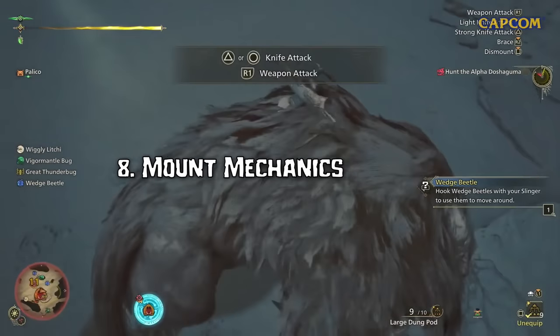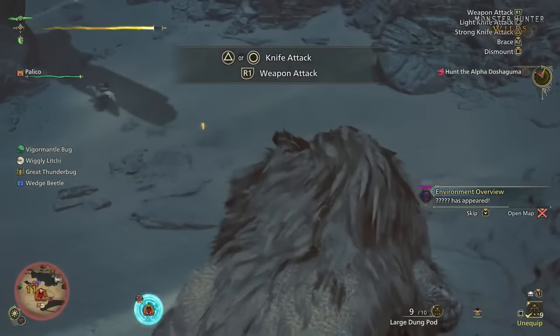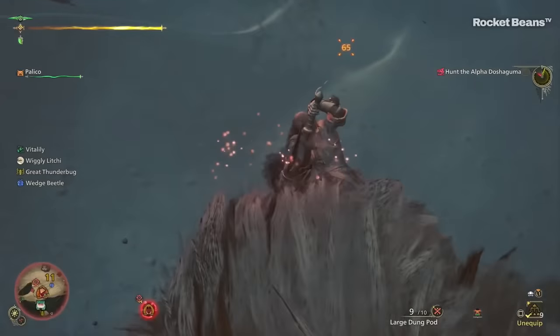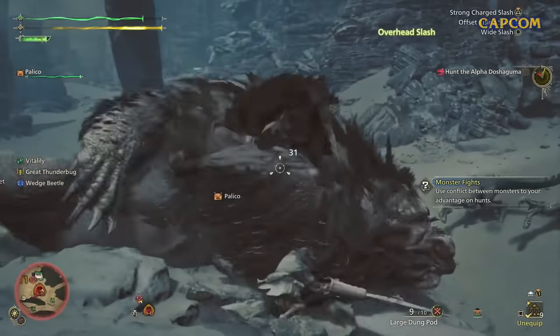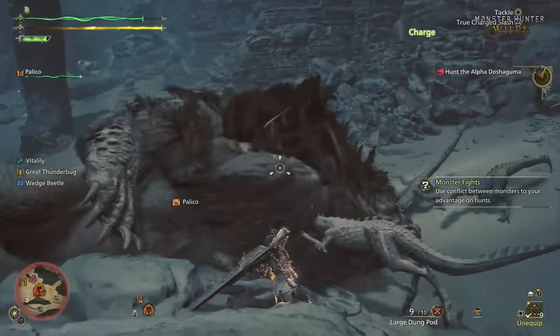Number 8: Mounting the monster can cause wounds to appear. Other than that, mounting seems very similar to World, where we'll get a nice big knockdown and have to stab while avoiding the monster throwing us off. Number 9: Small monsters will attack while the monster is downed off of a mount. This has been in the game before and is definitely not game breaking, but it's just something to be aware of when hunting in Wilds' dynamic environment.